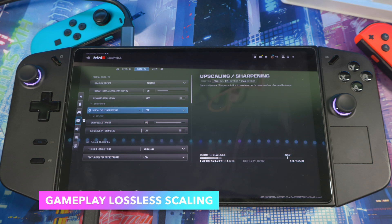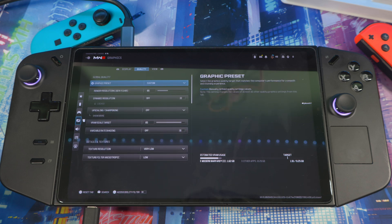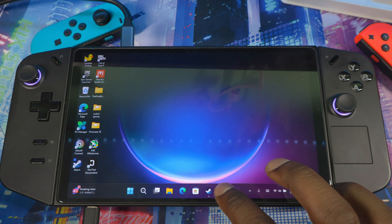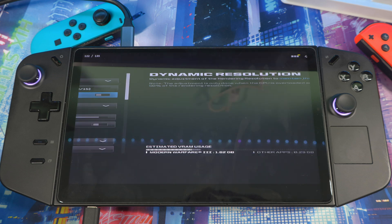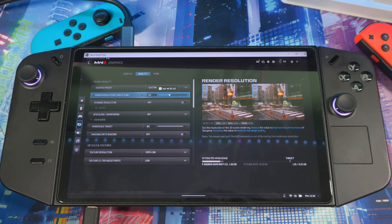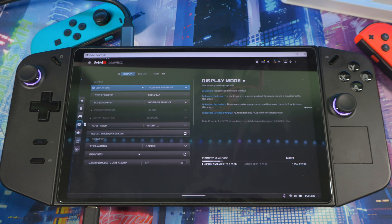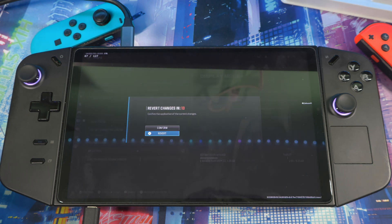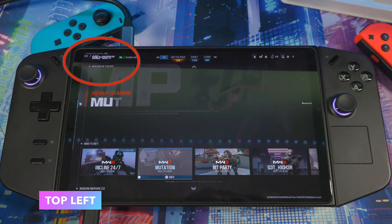My settings right here — I've got upscaling off because I'm going to try lossless scaling since someone asked me to test performance in this game. Let me turn on lossless scaling. Change the display to Full Screen Borderless, hit Apply, then Confirm. Lossless scaling should be working — you can see it in the top right.